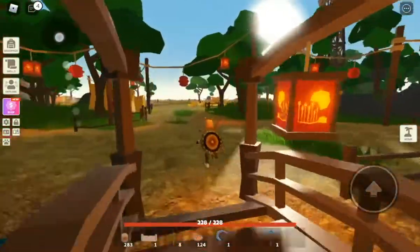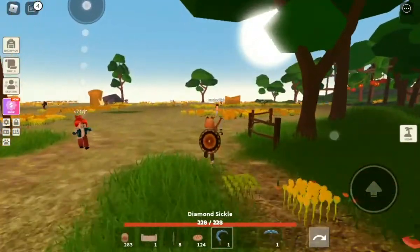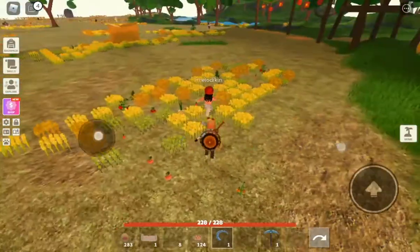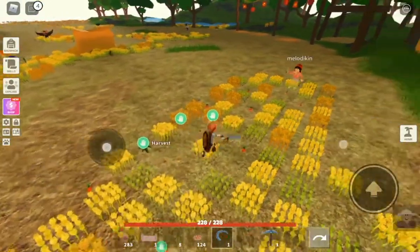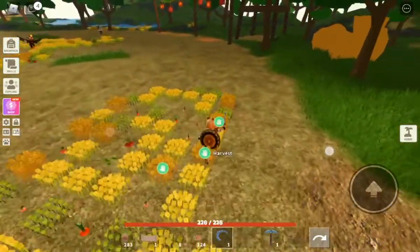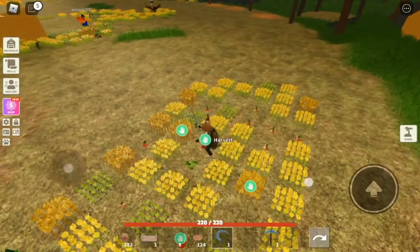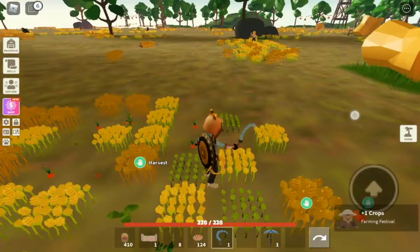Just go to this bridge, and as you can see there are some types of crops that you can do — like radish, wheat, carrot, onion, tomato. So yeah, just do that. It depends on the crops that you do.